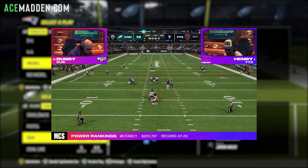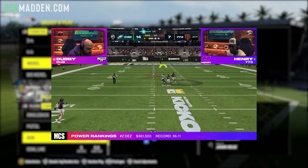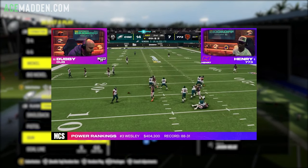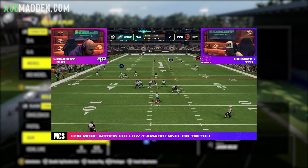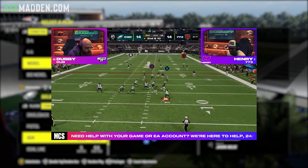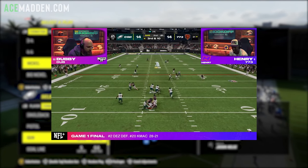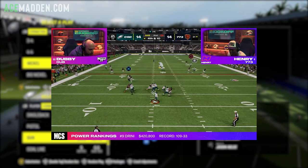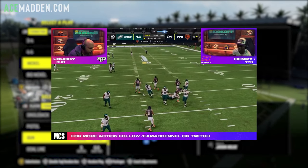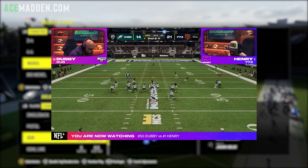Today I'm going to break down the blitz that Henry used last night on Dubby. If you don't know who those two players are, they're pro players — it was the MCS last night, and hopefully you were watching to get that free Micah Parsons. Dubby is a great player, respect to him for making the live event, but he did get absolutely boxed by this blitz. It's to no fault of his own — I think many of us would have been boxed just like him because the blitz is just that good. Henry knows what he's doing on every single snap. I'll break down the blitz so you guys can use it — it's very good against bunch, but I'll also show it versus another formation.